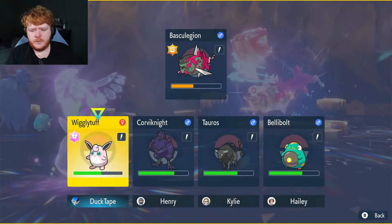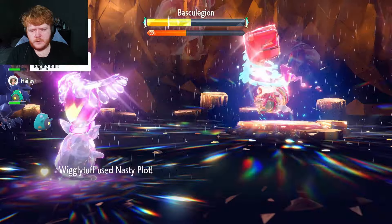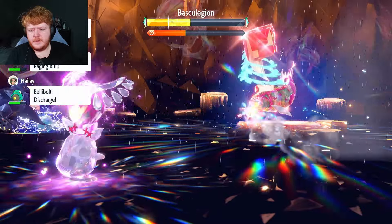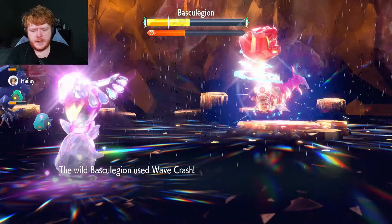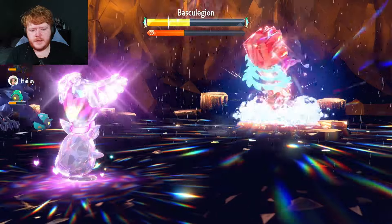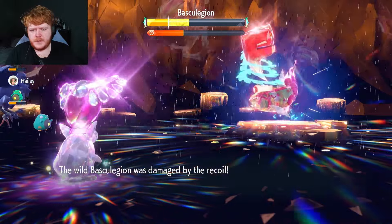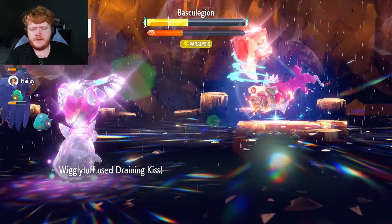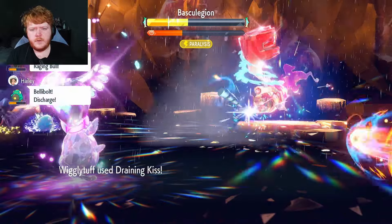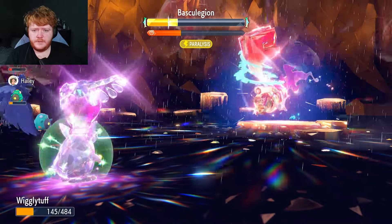Now we use Nasty Plot to put us on max Special Attack. As long as it doesn't crit us here, we're good. Back to full health every time — and we paralyzed it! Definitely going first now. Some decent damage — imagine if we were on a 200 Metronome boost. Two more attacks should finish this raid.